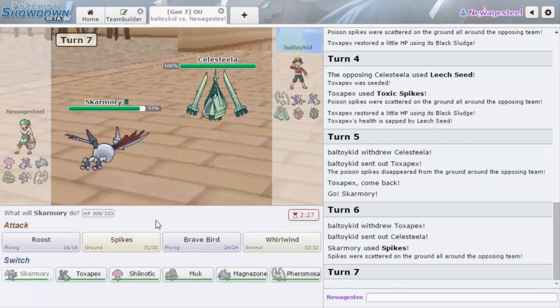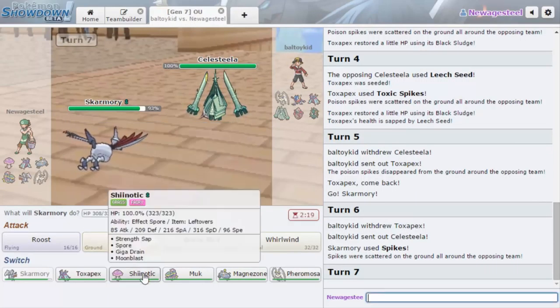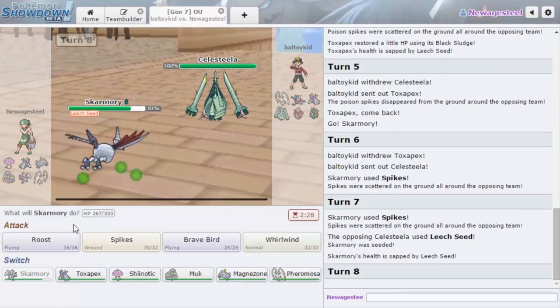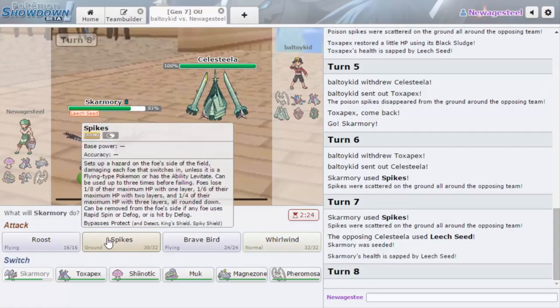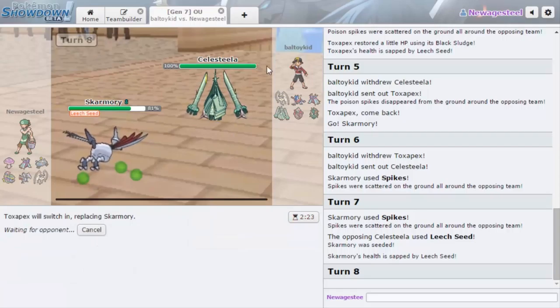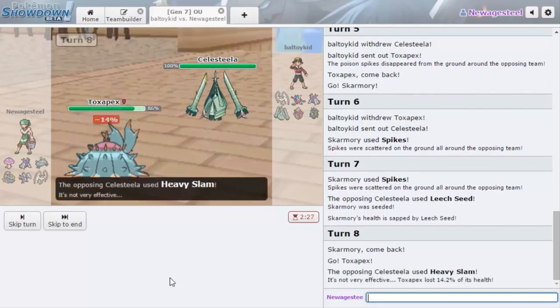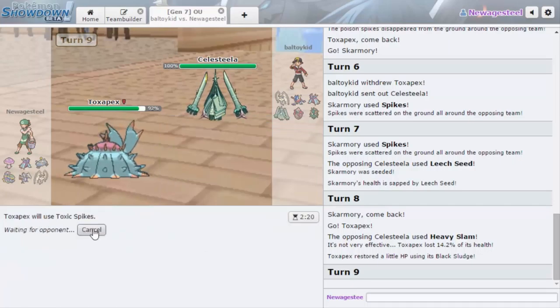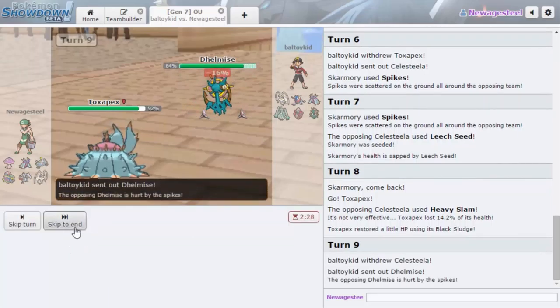He's going Celesteela now. Why does he keep going Celesteela? He must have Flamethrower or Fire Blast. How much would that do to me? I'll go for Spike — I am not scared. I'm going to get up two Spikes for now. Even if he keeps going Toxapex it would recover off the spike, but it's not that big a deal. I can't go into Magnezone because he has Earthquake. Heavy Slam — I'm not seeing a Fire move. Is that really the best he has to hit me? I'm assuming he has Protect as well. Going for another Toxic Spike as he goes into Delphox.